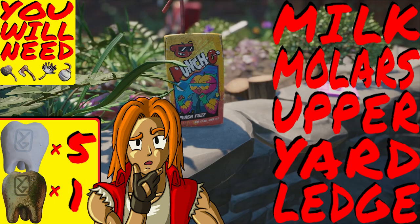The next region covers the section of the upper yard that spans along the ledge overlooking the pond, or as I like to call it, the upper yard ledge. Here you can find five milk molar locations and one mega molar, and one of the molar locations will reward you with multiple stat-boosting power-ups.